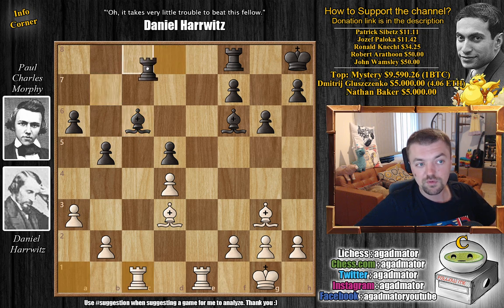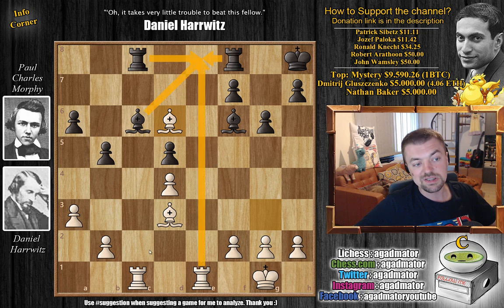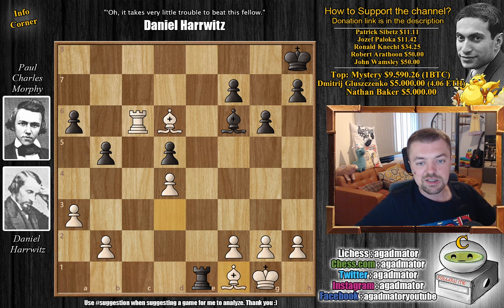Rook to c1 puts pressure on the bishop. Morphe defends it with rook to c8. Now bishop to e5 right away can be played, but Harvitz goes for the even better bishop to d6 — he first puts pressure on the rook. You can't really play rook to e8 because then just rook captures and you have to remove one of these guys, and then you just grab one of the other pieces. For example, if you play rook here, then just rook captures on e8 with check, and it doesn't matter what you recapture with — if you recapture with the bishop the rook falls, if you recapture with the rook the bishop falls. After bishop to d6, Morphe has to move the rook.